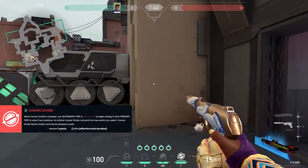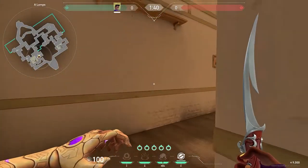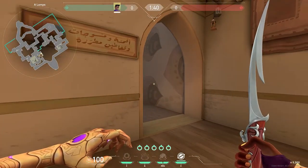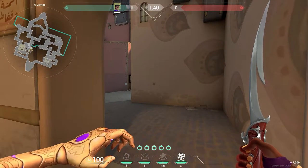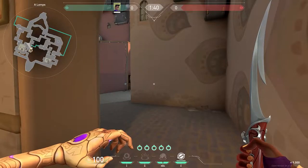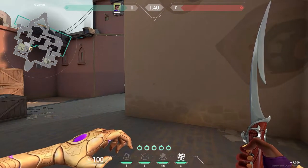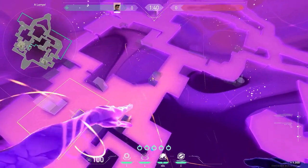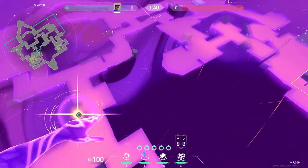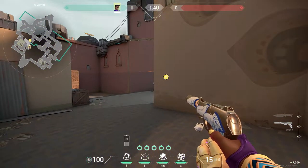Now you should understand Astra's abilities a bit. Let's say you just queued into a game — this is your very first game as Astra. Where do I put my stars? What should I buy on pistol? On pistol I usually say three stars and a Ghost, or all five stars. Three stars and the Ghost is best because you usually don't use more than three on the pistol round. Your setup should always be: one for the area you're holding, maybe one for across the map, and always have a spare somewhere.